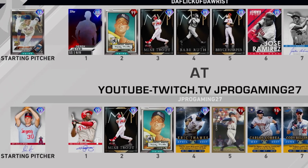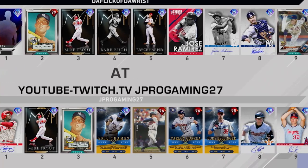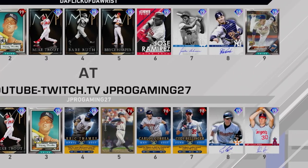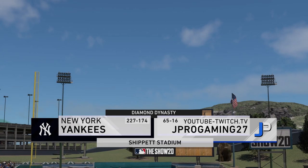All right, looks like we're going to be the home team here. He's got prime Noah Syndergaard. We have not faced this card yet. Derek Jeter's credit player, Mickey Mantle Prestige, Mike Trout, Babe Ruth, Harper, Jose, Jackie Robinson, and Yasmani Grandal. Good record. 227 and 174.